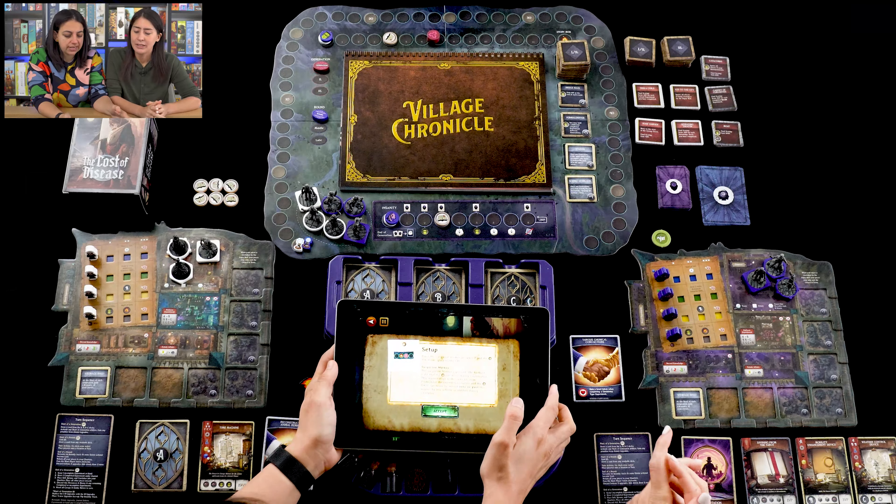These are the three members of your household acting as workers you place in the village. There are three types: yourself (hexagon base), your spouse (circle with nodes), and your caretaker (square base). The caretaker can't go into the village — they only perform actions on your player board. You and your spouse can go into town, but when your spouse performs actions on your board they're lost forever — they've seen too much.